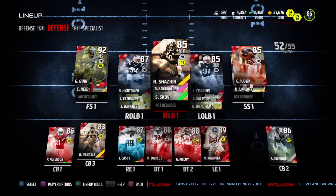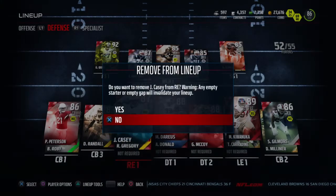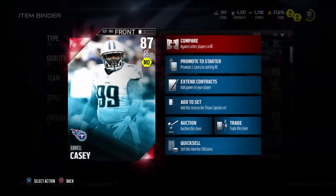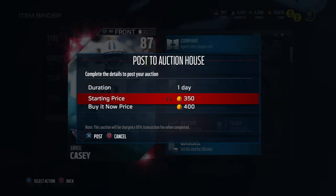Basically whenever this happens, you have to go all the way into your active lineup, find the player you want to sell, remove them from your lineup, then go all the way back into your item binder, find the player, go down to auction, and at that point you can list them for however much you want and put them on the auction block.